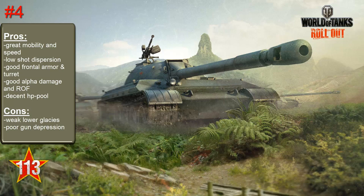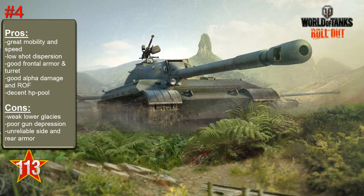The 113 doesn't have quite as much alpha damage as the IS-7 but gets more DPM, which balances it out. The accuracy on the move is very good, shot dispersion isn't high, and the frontal armor is quite decent, angled at 60 degrees so a lot of shots will ricochet. The turret is very well armored frontally and even from the sides, although the armor is not quite as reliable as on the IS-7.